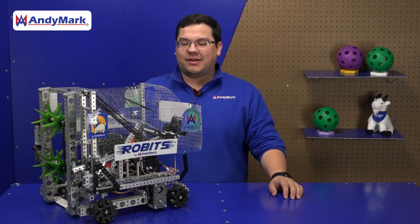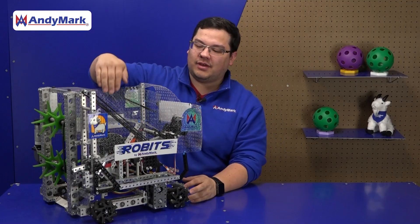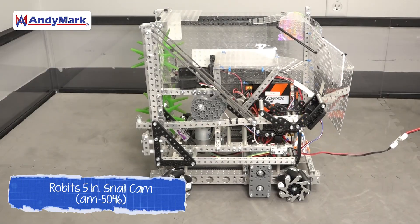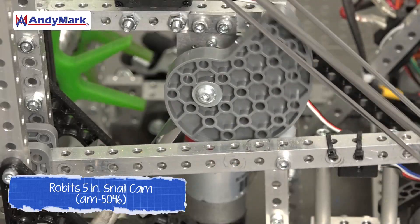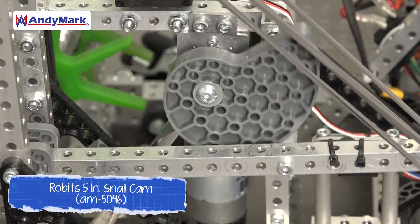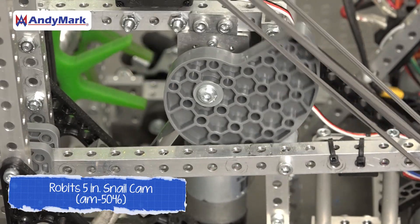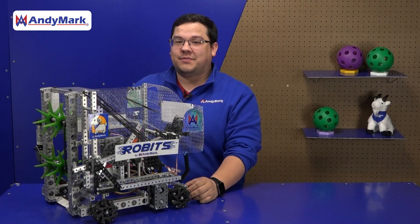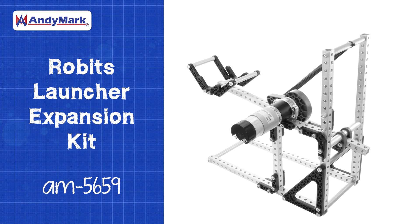Another type of catapult also uses stored energy, but in this case it uses a cam. A cam is an interesting device because it's eccentric, so as it rotates it will slowly wind the catapult arm down, and once it reaches the end of the cam arm, it releases all of that energy. This style catapult is very similar to the one found in our Robits Launchers Kit.